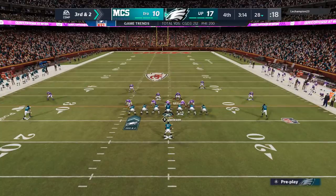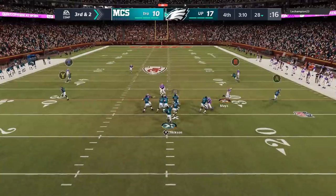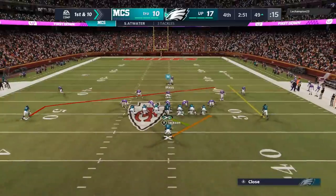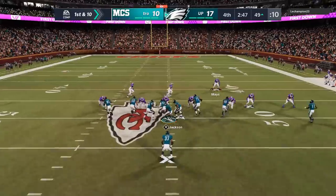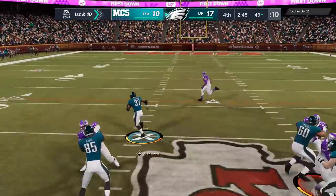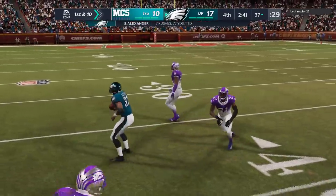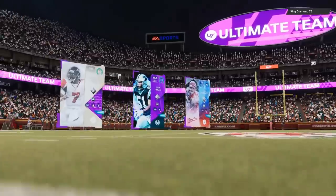That's the number one play in this formation for me. On third and two, it looks like he's bringing the house — I could have hit both the flats, but I wanted that bigger play. Anytime you've got that single high safety, I'm staring right at it and hitting one of these outside routes. You can't stop it. On first and 10, we hit the 0-1 Trap one more time. That cornerback comes out of nowhere and tackles me, but my opponent's had enough. He goes ahead and pulls the ripcord — basically figures he's got the loss and can't stop my offense.